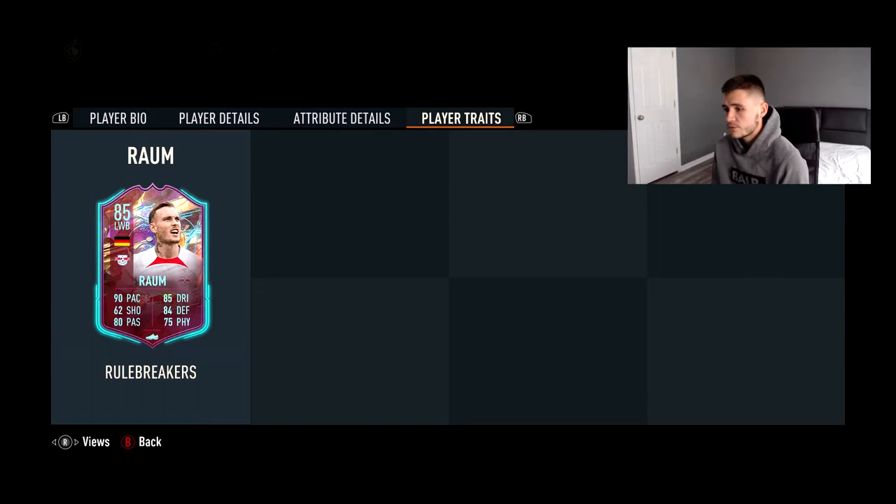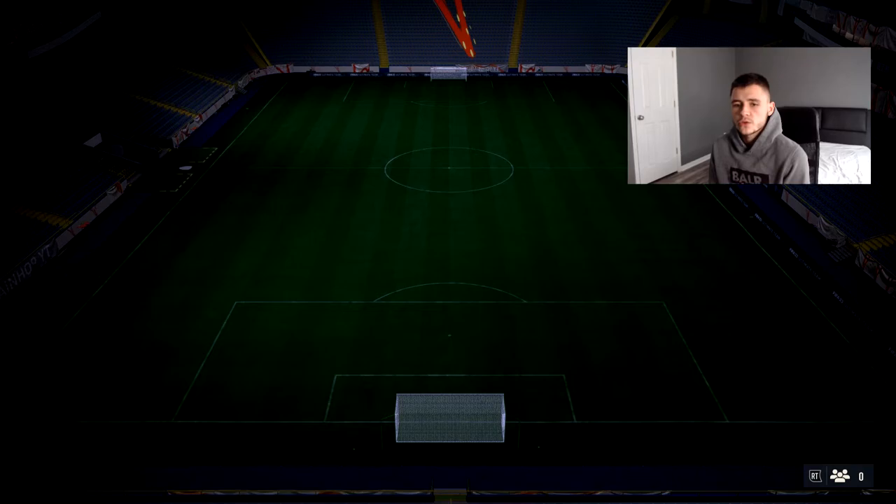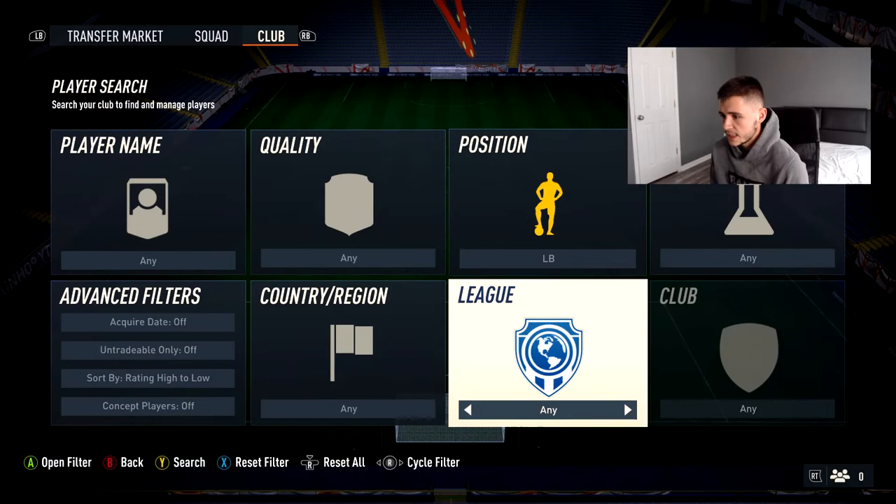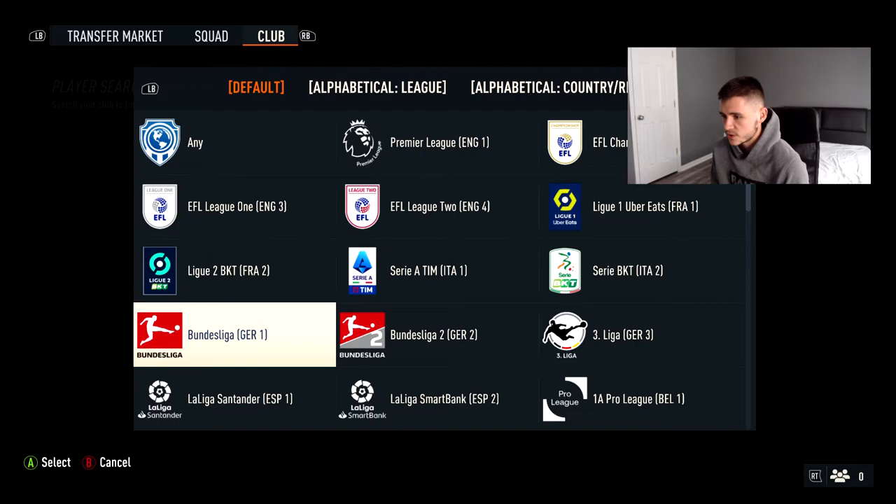I would personally recommend a chemistry style that increases his passing and physical. He has no player traits. Now I want to see what kind of alternatives there are to David Raum — off the top of my head, we have Alphonso Davies, who is a fantastic left back in the game, though probably a bit more expensive to acquire.